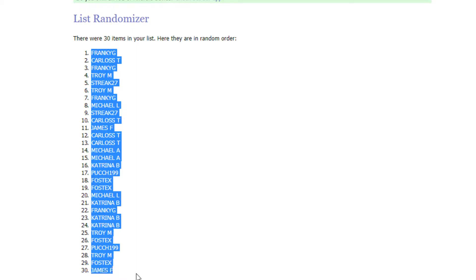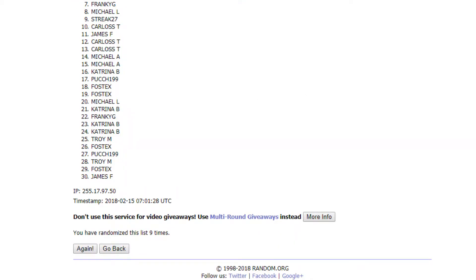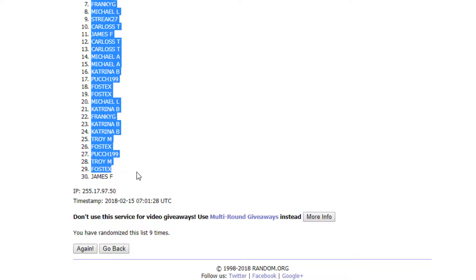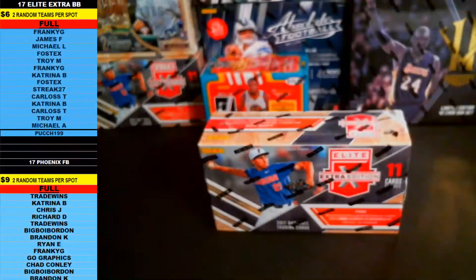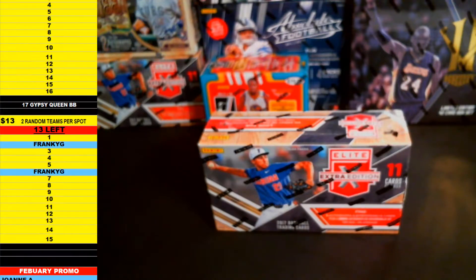Good — Frankie G on top and James F on the bottom. There we go. Take you guys back on over here to the baseball spreadsheet.